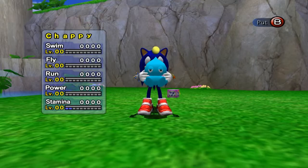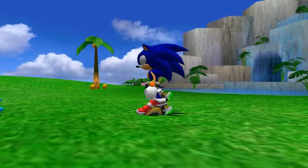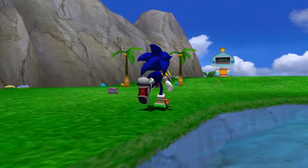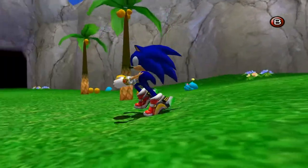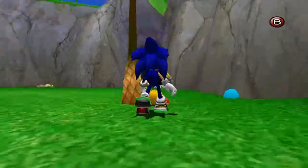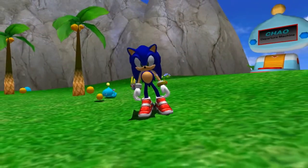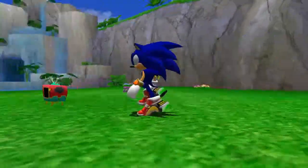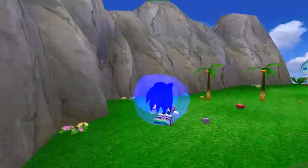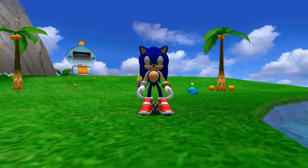Alright, so I think that explains most of the important stuff for Chao. By now you should be familiar with the bare basics. At this point, the only thing you're going to want to do is decide what you want it to be — who you're going to raise it with. Pick one character of one alignment, hero or dark; I'll explain why in the next part. I'm going to raise stats with Sonic — just go into the levels, get drives and small animals, and start raising the Chao stats up. The sooner, the better. With that, I think we're going to end this part here. Next part I'm going to go into detail about Chao alignments. I thank you all for watching, and I'll see you in the next part.